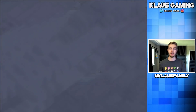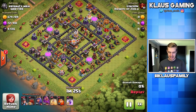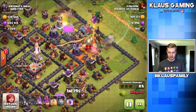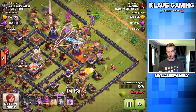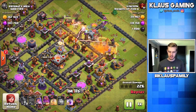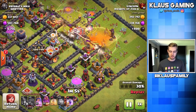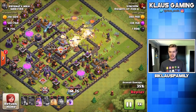That is the one! Check this raid out — not even a dead town hall 11. I attacked it from the queen side, level 22 queen, so no problem at all. I'm dropping a couple of heals on either side — there are two wizard towers and a multi-inferno, so we want to make sure the troops stay alive. Warden's ability — perfect timing as the eagle artillery is about to shoot.